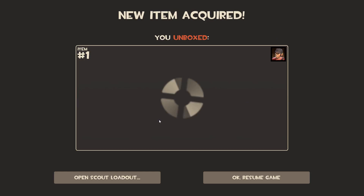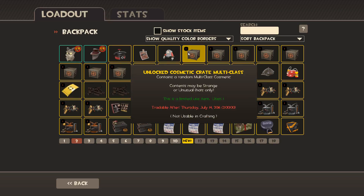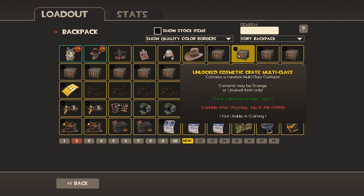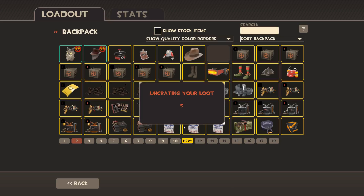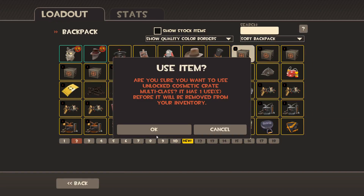The Bonk Home. I got all these multi-class ones — I'm hoping these are the big money here because I haven't even got one strange. That's pretty bad. The Hat with No Name.